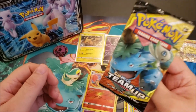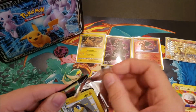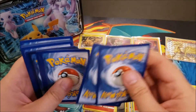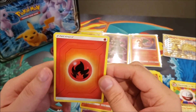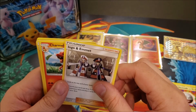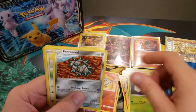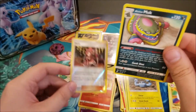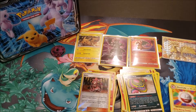Last pack is Team Up, and I still haven't pulled the cards I'd really like — the Eevees, Snorlax, Venusaur, Ivysaur... From this pack: Fire energy, Emolga, Charmeleon — I don't think I have that one yet — Morgrem, Helioptile, Exeggcute, Farfetch'd, Meowth, Alolan Geodude, a reverse foil Dedenne, and an Alolan Muk non-holo.